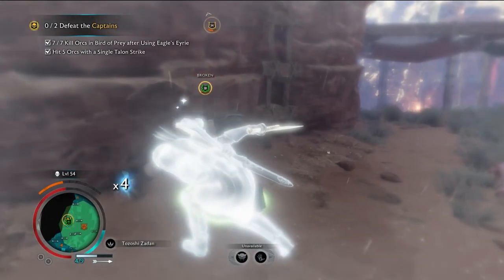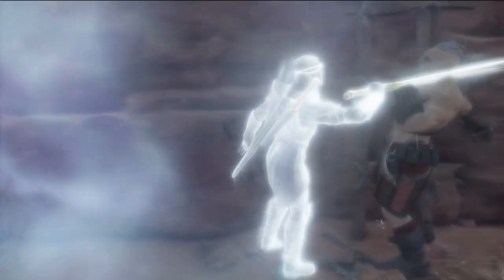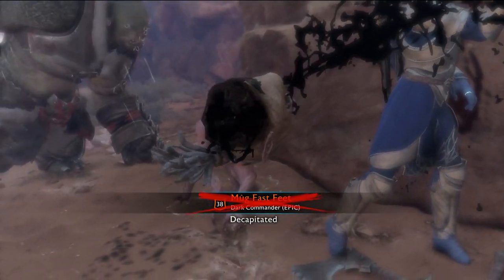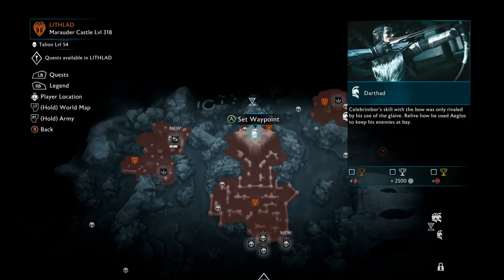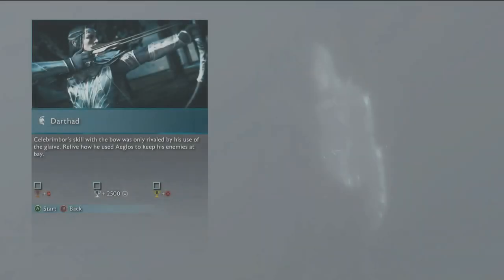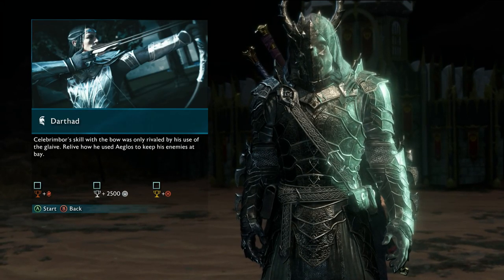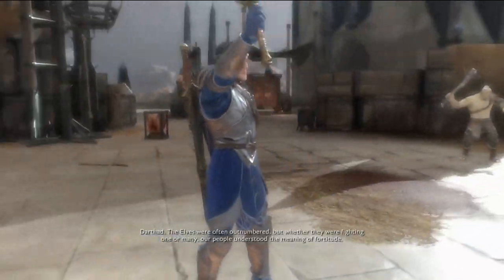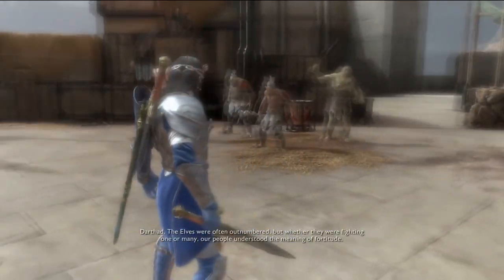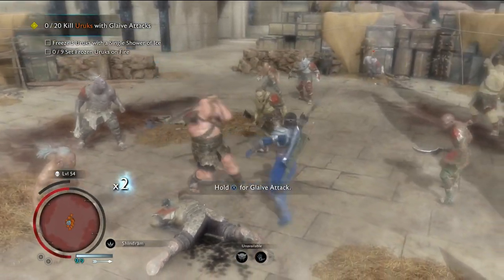Now most of these main objectives are pretty self-explanatory, but the bonus objectives is where you can have a rough time. So let me give you a little help on these. The first one is entitled Dart Had, in the very north of the map, kind of in the center of the main fortress. The main objective is to get 20 kills with your glaive attack, which is kind of the spear — hold X. The bonus objective is to freeze three orcs with one Shower of Ice attack, and also set nine frozen orcs on fire.